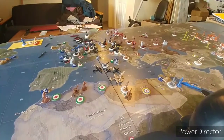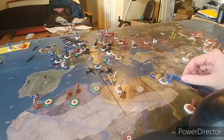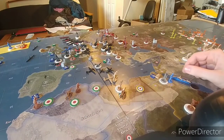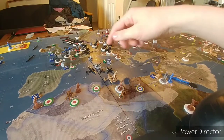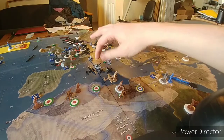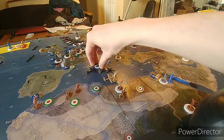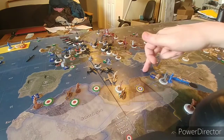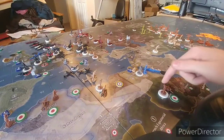We have three combat moves this turn. The first one is down here in C-Zone 81. We're sending a bunch of planes from southern Italy — three tactical bombers, a fighter, and one of the two strategic bombers. They're going to move one, two, three, four.